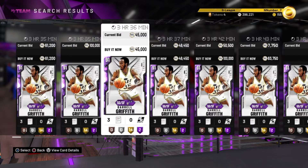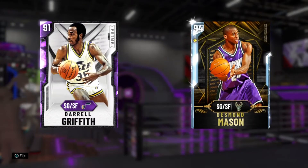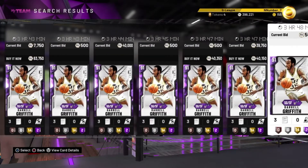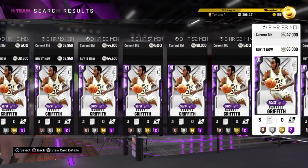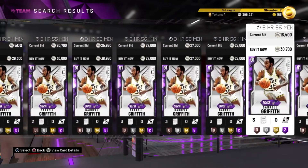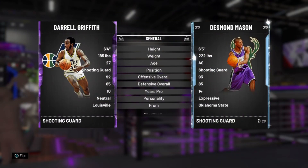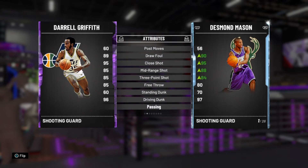The next card is Daryl Griffith and he is an evo card, so people are already grinding him. These packs came out like 10 to 15 minutes ago and there's tons of him up already, so he's gonna be easy to acquire. Daryl Griffith is 6'4 — comparing him to Desmond Mason — 92 offense, 85 defense. The thing I like about this card is that his three-pointer is already at 85.